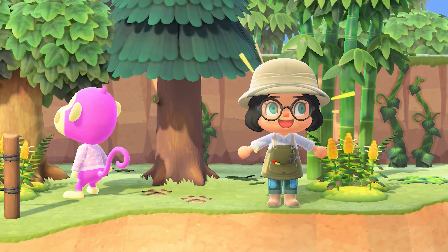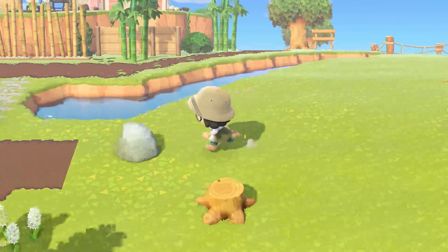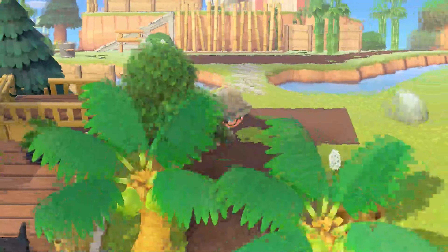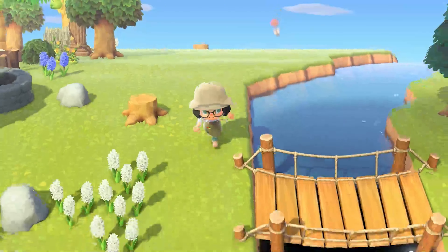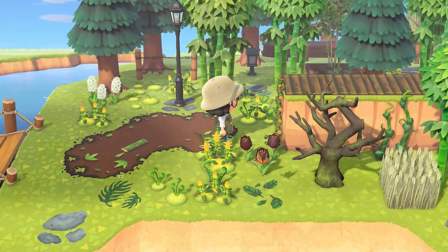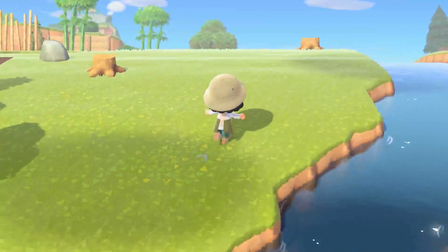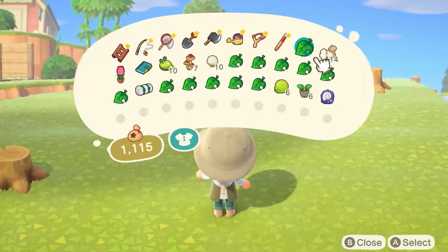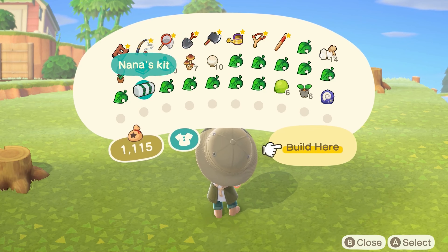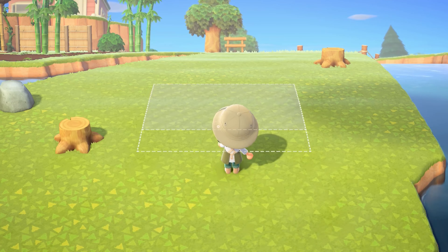Today we are going to be moving her house and decorating it. I'm going to move her to this spot here. For reference, to the left is Rocco and his little tree house area, and to the right is this treetop ruins thing I built. I thought she would fit in quite nicely here, surrounded by trees — just to give her that monkey vibe.